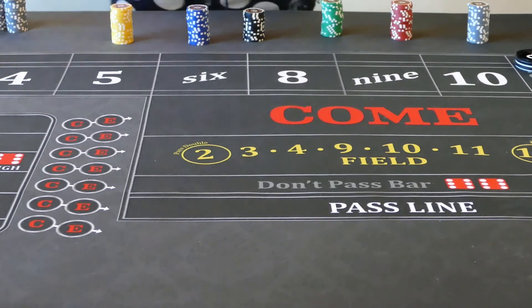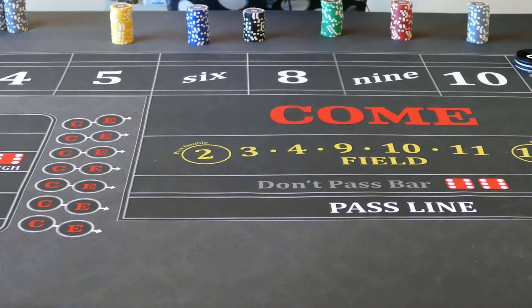So for today, we are going to go over the power press strategy. Only this time we're going to go over it at a higher table limit with a higher maximum bet, to show how you're going to play it with higher limits and still going for that table max as fast as you can. Ideally, we want to hit the table max within seven to eight hits of a number.